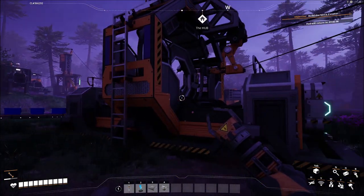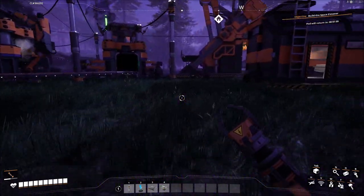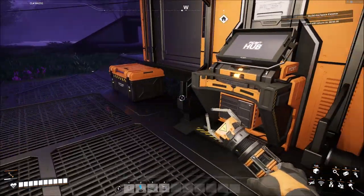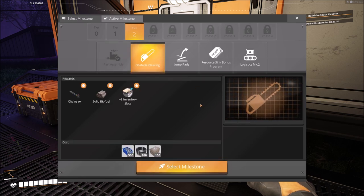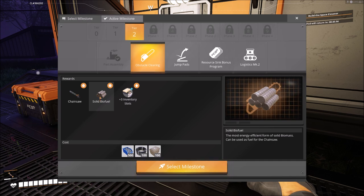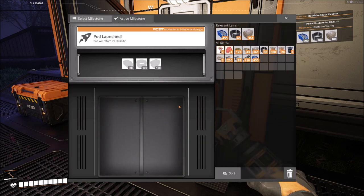Now then, what do we need to build next? I'm going to build obstacle clearing next because I want to get to solid biofuel — it will help power in the short term. We can't put anything there yet, just the pods — and we'll be back in about 30 seconds.